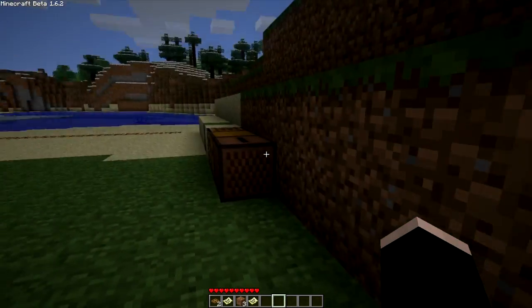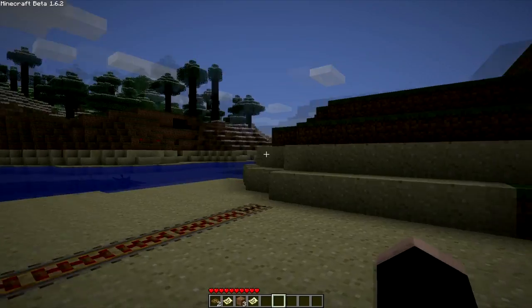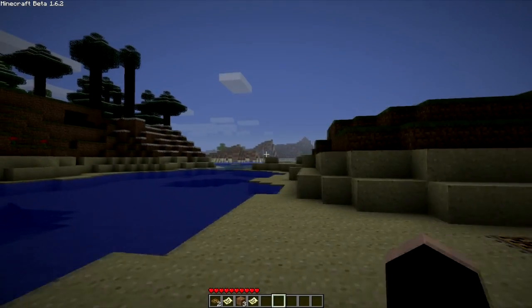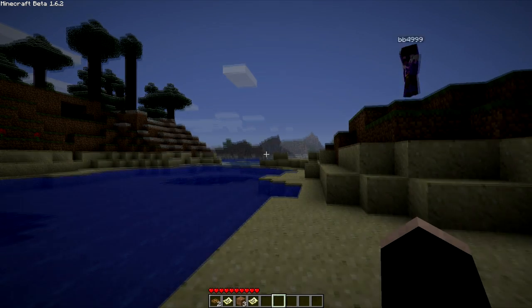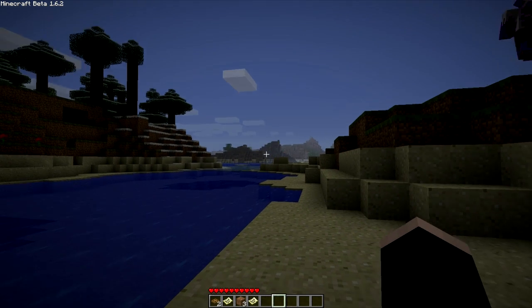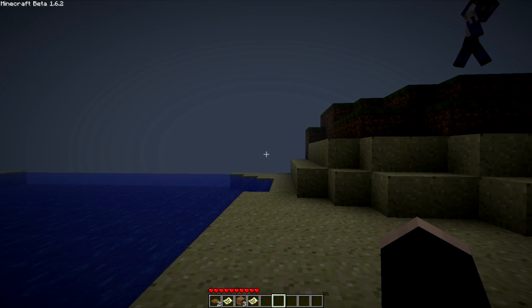You can also customize the view distance on the server. We've got it on the default at the moment which is 10, but the maximum is 15 and the minimum is 3. If you were to increase it then you would be able to see a lot further, regardless of your own single player view distance set by pressing F.